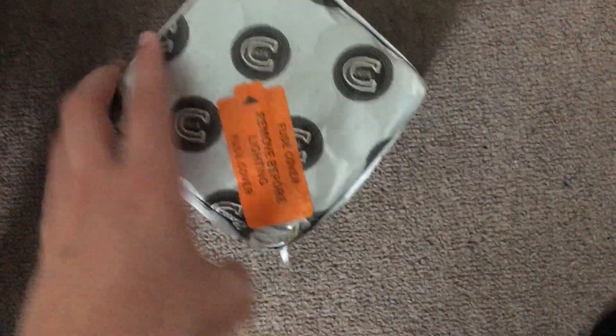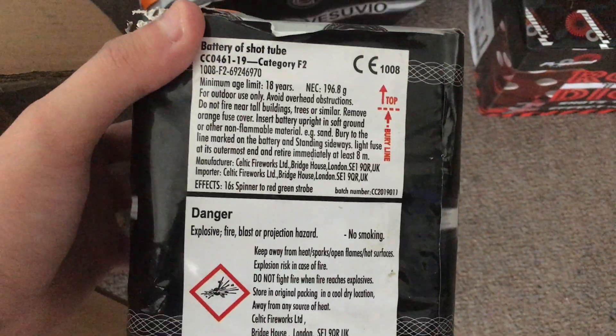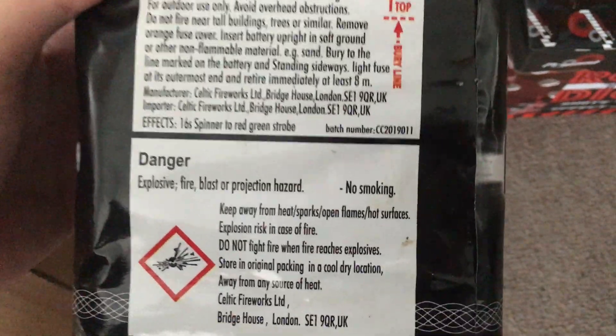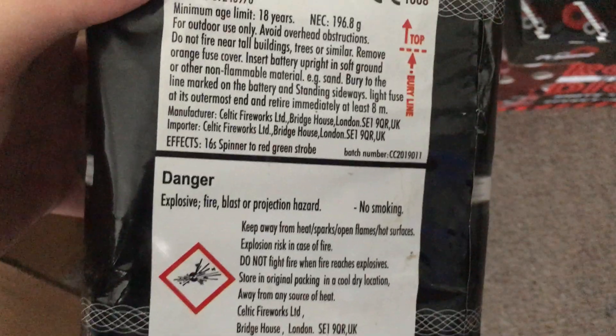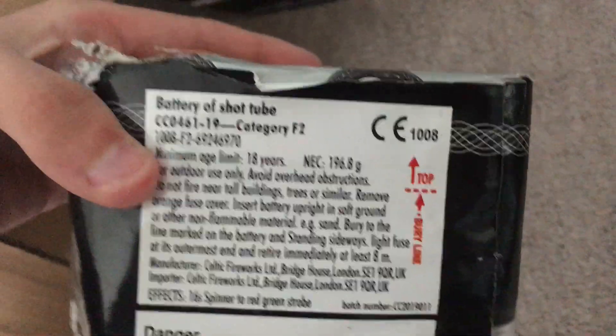Dong Ding - I'm a bit confused about this one. It used to be called Ding Dong, I had it like two years back and it was really good. But now it's called Dong Ding Dong. It says 16 shot spinner to red green strobe, so maybe it's different. Not sure. Just under 200 grams.